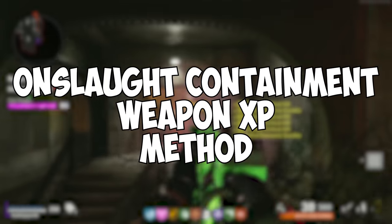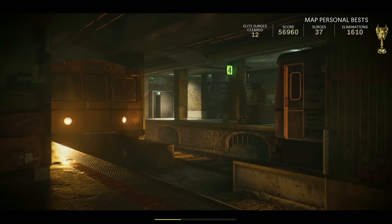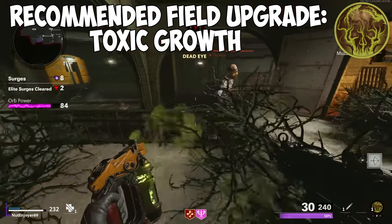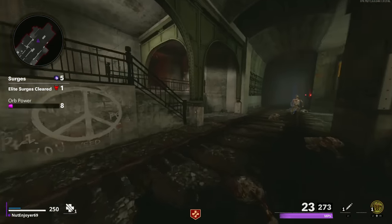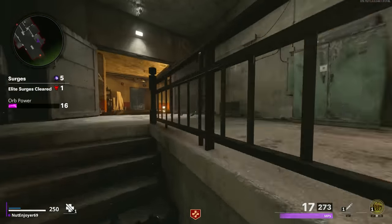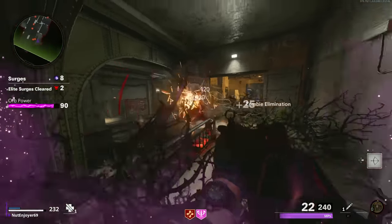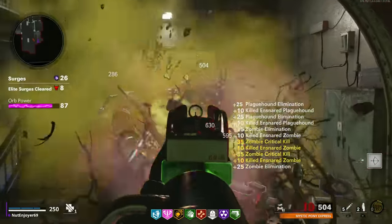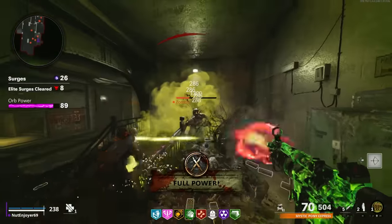Now, on to Onslaught Containment. For the most popular strat on this mode, you gotta queue until you get the map U-Bond. Other maps could work, but this one is the most straightforward. For your field upgrade, you want to grab Toxic Growth. Go through the first few surges however you want until you've charged up your fuel upgrade, then head over to the staircase area on either end of the map — I use the one with the peace sign on it. Head all the way to the back of this area and start placing your Toxic Growth in front of you. All the zombies will come at you from straight ahead, so placing your Toxic Growth like this will slow the zombies down, allowing you time to kill them before they get to you and give you ample time to reload.